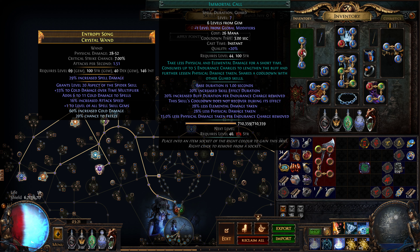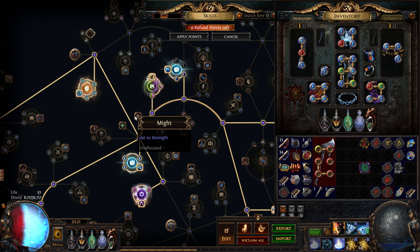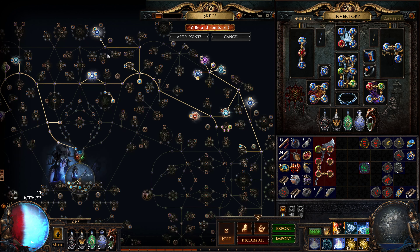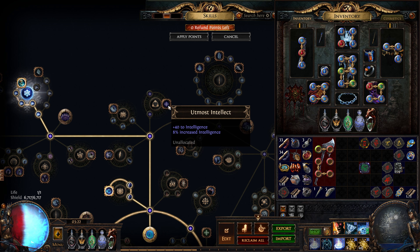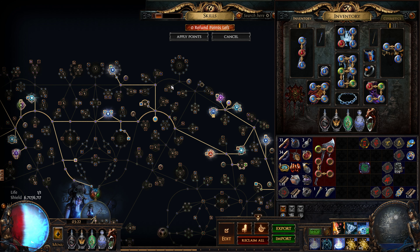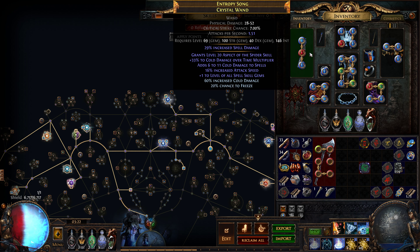I don't have a lot of strength — only 100 — so Steel Skin would give me around 600 physical damage mitigation. Strength is very scarce on this build and I don't want to waste points for it. But maybe I'll have to take this strength node here and probably get Utmost Intellect for 5 strength via the Allocated Mastery. If I do that it would give me a lot of spell damage from this point here, increased mana, and maximum energy shield. It would also give me around 60 strength, so then I could pick Steel Skin and give up on Immortal Call.